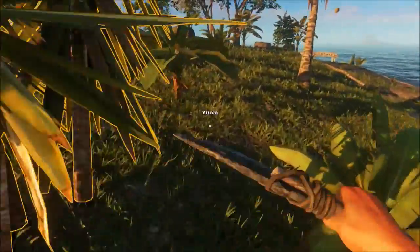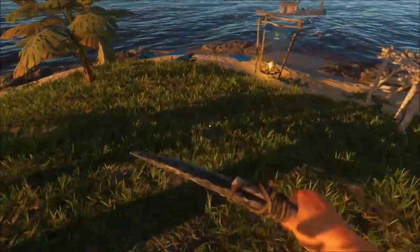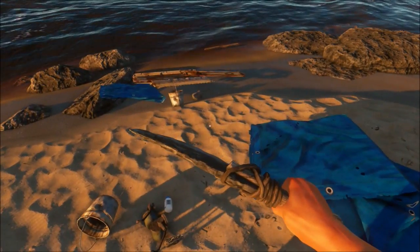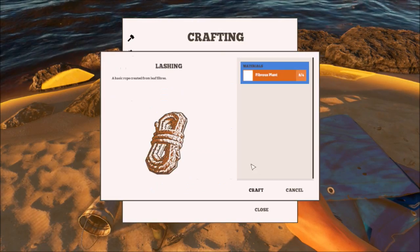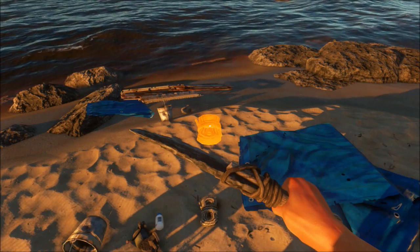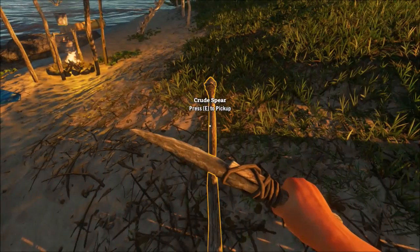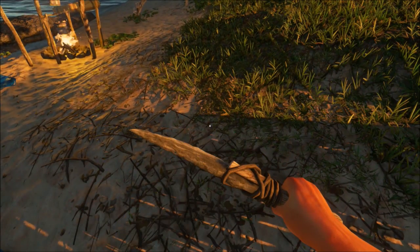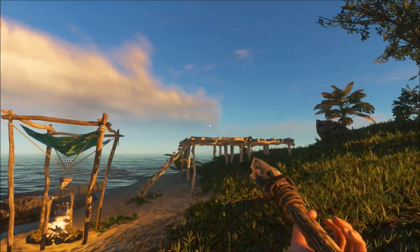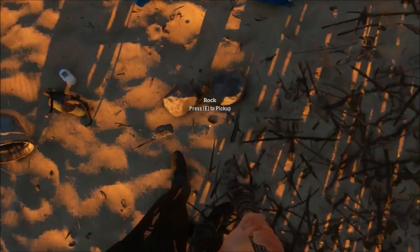Back over here now. Let's see — we need to make our lashing and then we can make a spear. Okay, we have our first weapon — well, our first made weapon. We can now poke things. Oh, can we throw it? Oh, now that's cool — I didn't know you could throw stuff!